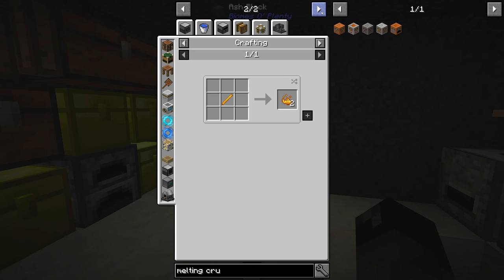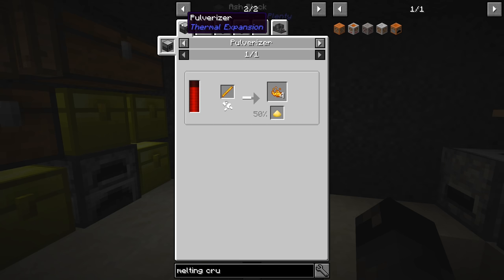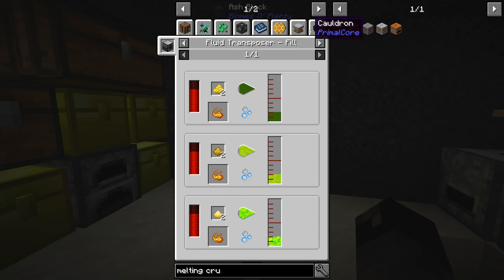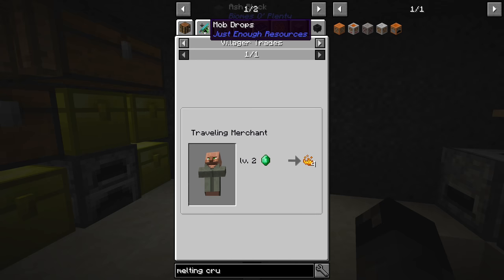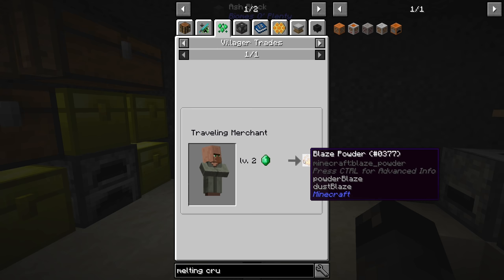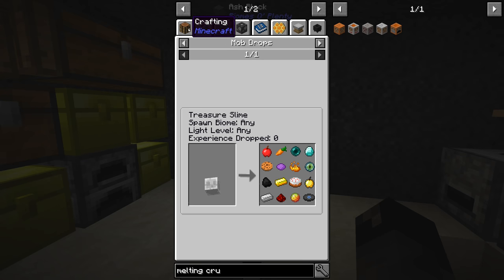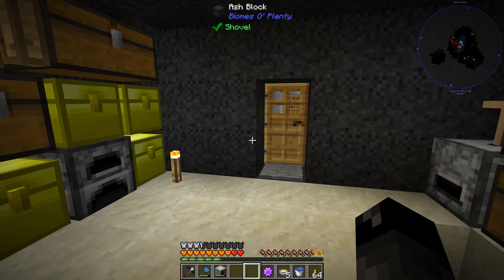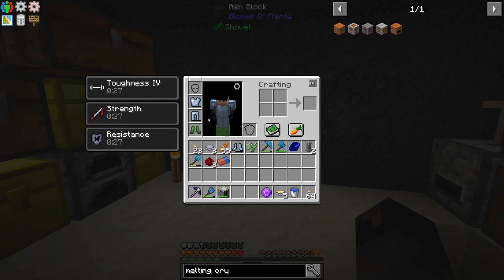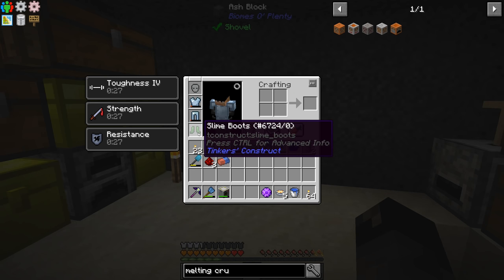I don't know if there's an easier way to get magma cream at this point in the game. Clicking through the tabs - a traveling merchant could trade it, but I don't think we've seen any in this pack. So I think we are in fact going to have to go to the core. Our armor is looking pretty bad, and I'm also using slime boots for my feet.